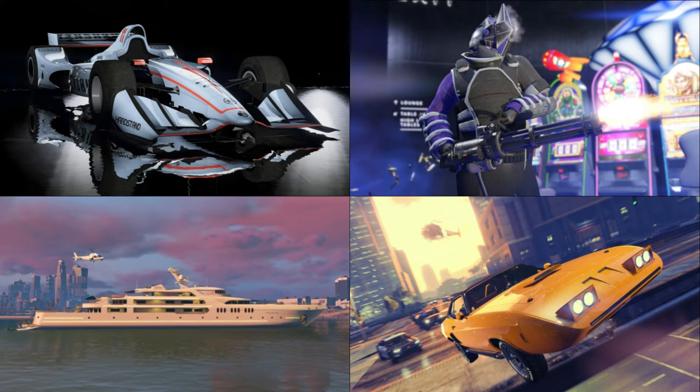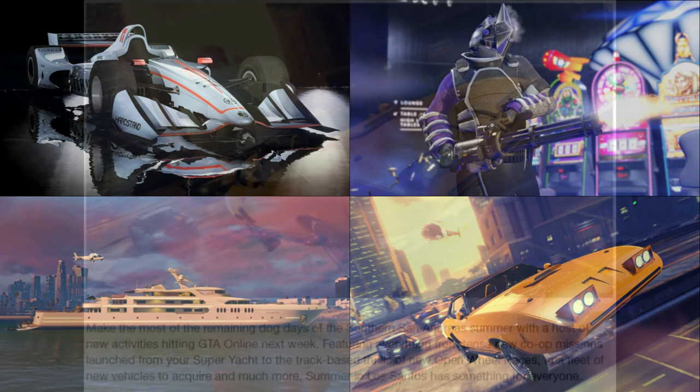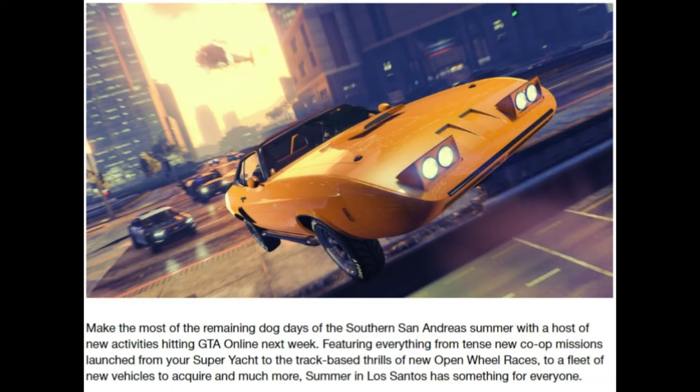The first picture we have is what can only be described as a kind of phoenix crossed with a charger — maybe, not too sure — but it's a muscle car jumping off the side of the bridge by the Maze Bank. Instantly the first thing you've got is a brand new muscle car, which I'm looking forward to. By the looks of it, it's either got a secondary color roof or a vinyl roof, and I'm guessing there's going to be one of those big massive spoilers you can get on the Phoenix and the Gauntlet Classic.